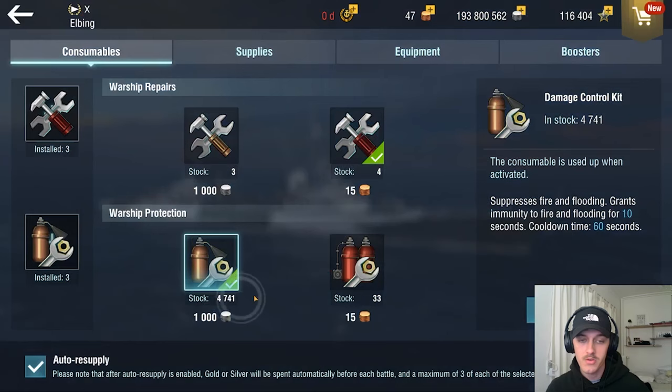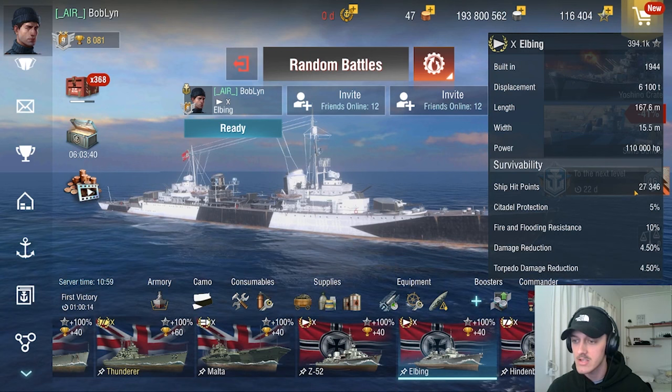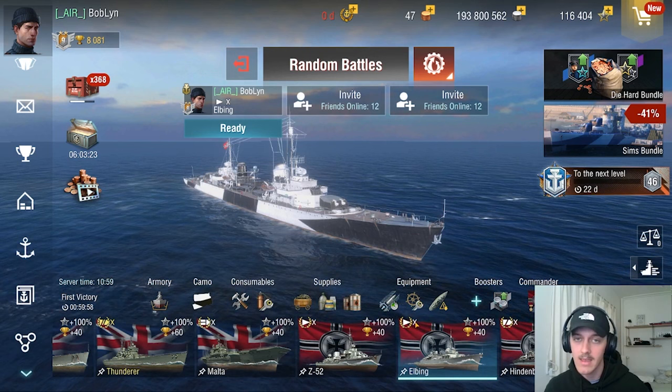So without further ado, I'm going to jump right into the Elbing. Let me change this so I only have four — it's not fun going into a game without heals. But the Elbing got a buff recently, a pretty good health increase. It's got 27,000 hit points, which ain't half bad. I didn't feel like Elbing really needed a buff, but if it was to get one, it should probably be the health because it's a big ship and even though it is a DD, it's more like a cruiser.